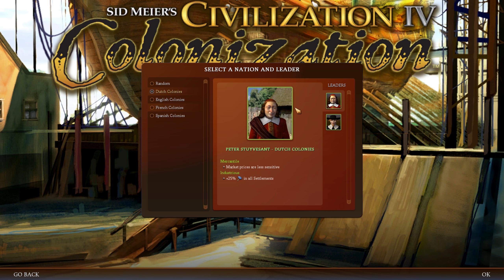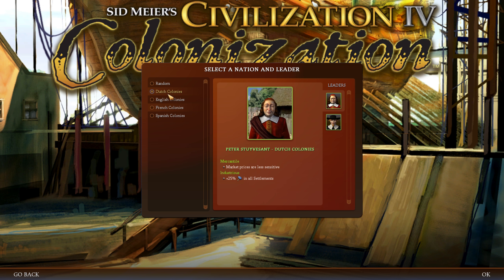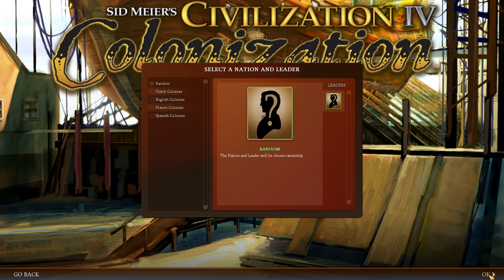We're going to go ahead and play. I think we're just going to be random. There are several different leaders you can pick from. But if I remember right, the Dutch are usually one of the better ones to go with — they get a halfway decent ship at the beginning. But honestly, let's go random and see what happens.